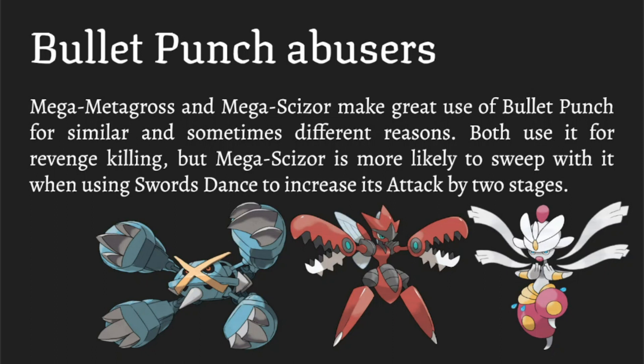The fear of priority keeps these guys healthy longer, especially in Medicham's case considering it has pretty mediocre bulk. On paper, Diancie should just crush Medicham, but because of that priority it always has to either use Protect, run away, or risk getting Bullet Punched.